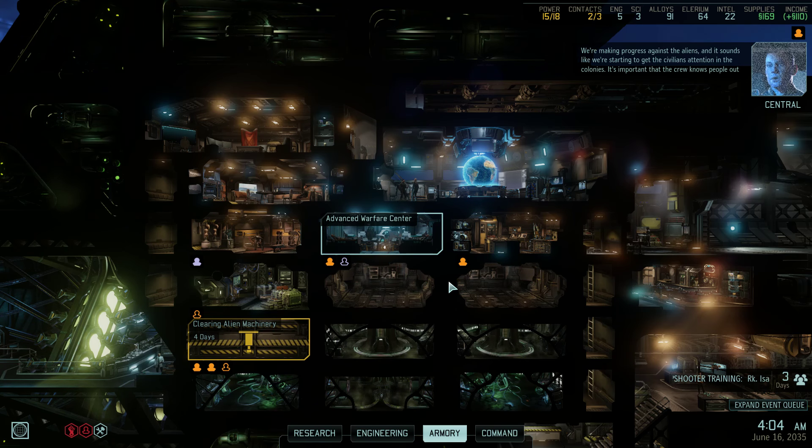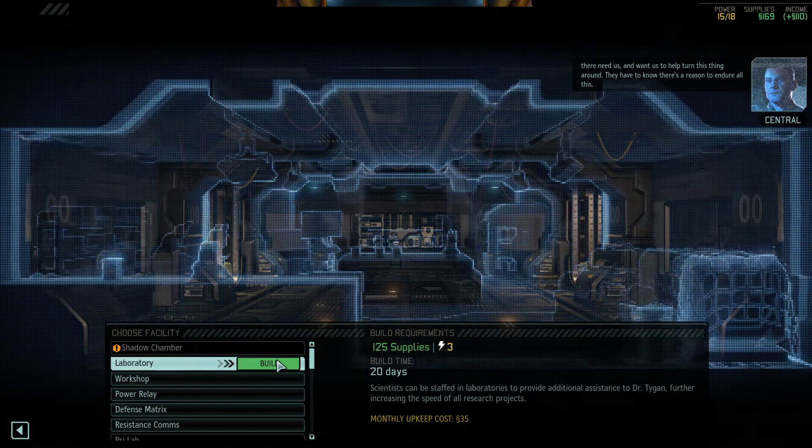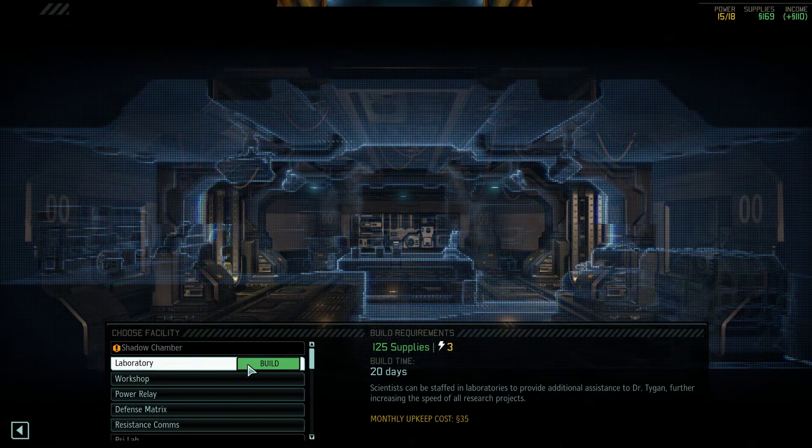It's important that the crew knows people out there need us and want us to help turn this thing around. They have to know there's a reason to endure all this. I'm gonna go with a workshop here, because this seems to be the best way to set this whole structure up.